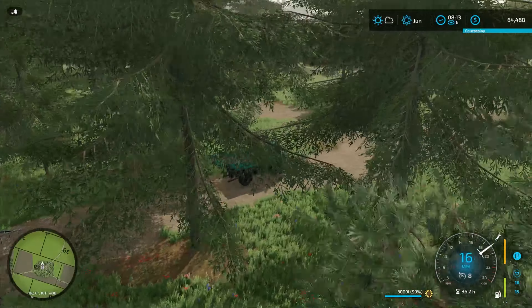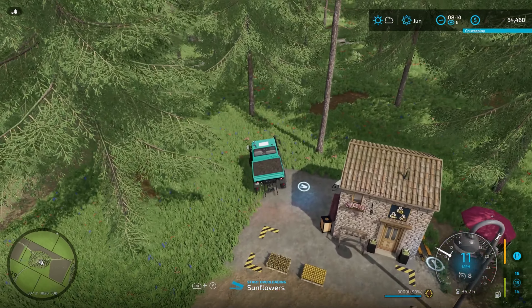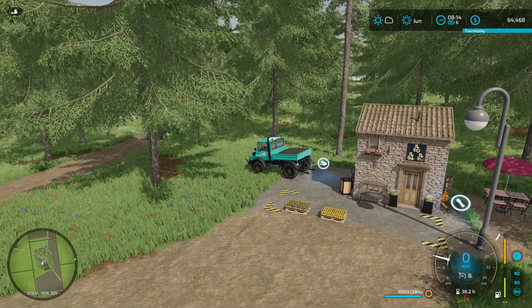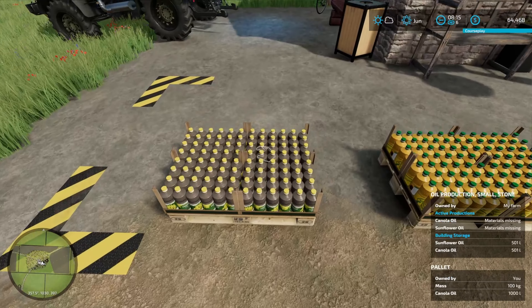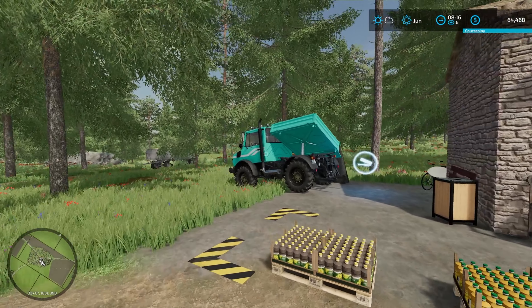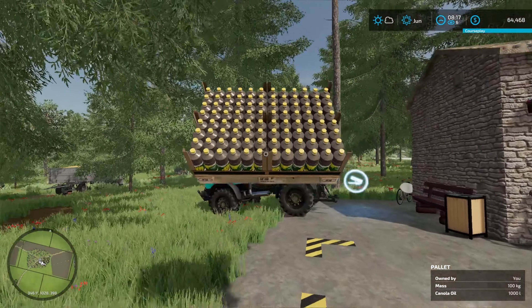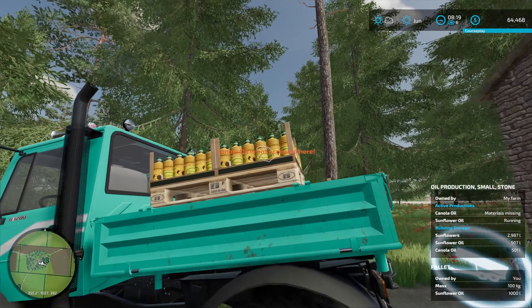We need to unhook here. I need to put in a little dock road or something, because the unload area for this is actually right here. I need to make a little bypass for our nice little hut here. It looks like we have two things here - this is sunflower oil. We have a thousand liters there and another 500 in there. I might feed this thing some more canola today.